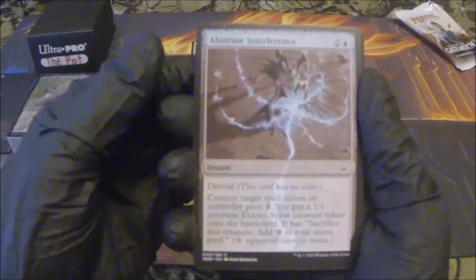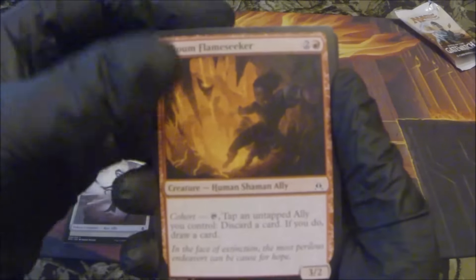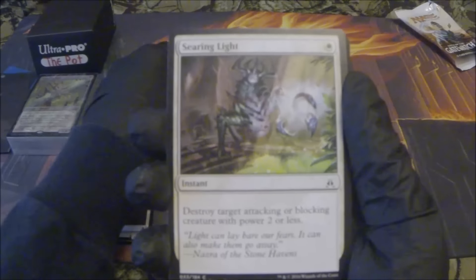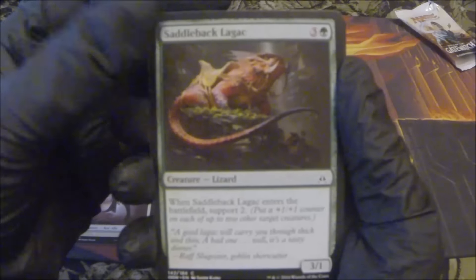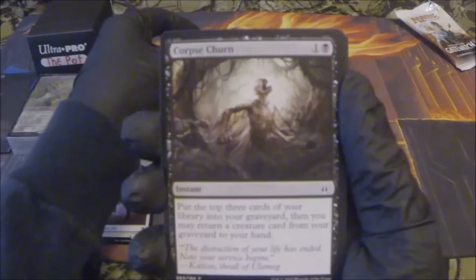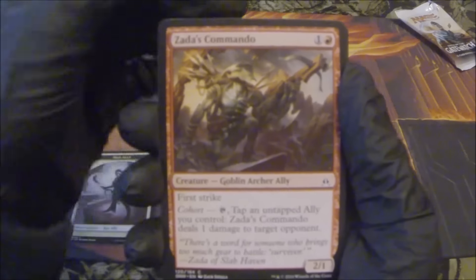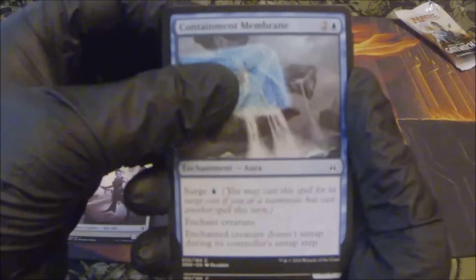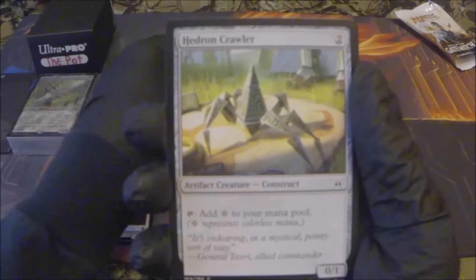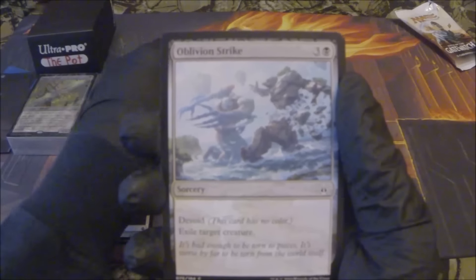Second pack: Abstruse Interference, Akoum Flameseekers, Searing Light, Saddleback Lagac, Corpse Churn, Zada's Commando, Crumbling Vestige, Containment Membrane, Hedron Crawler, and Oblivion Strike.